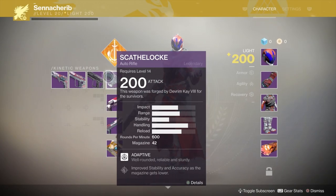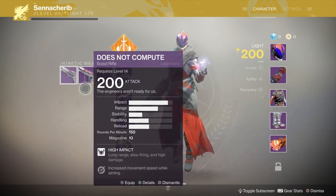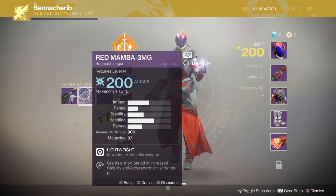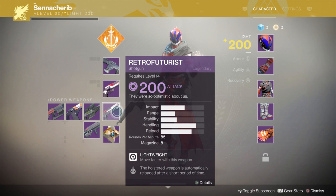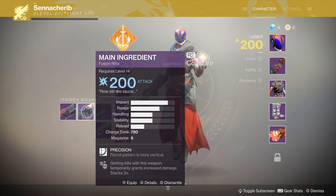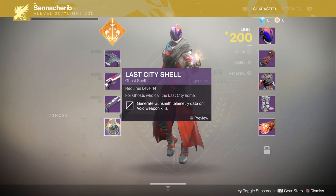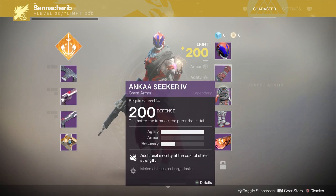Weapons and armor are getting a bit of an overhaul in Destiny 2. Guns will still be used to shoot things, and armor will still make hunters look amazing. But there are a lot of things changing under the hood. As a preface, we could not inspect any items at the Destiny 2 event, so we have no idea what perks look like on the weapons themselves, or if there are sight options and stat mod trees. This video will only be going over the noticeable changes and not speculating too heavily.